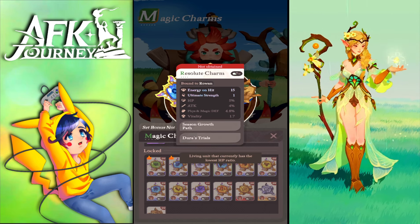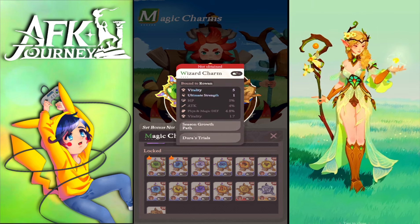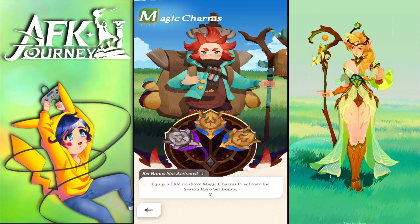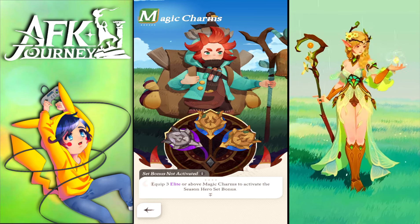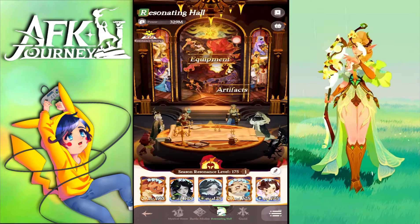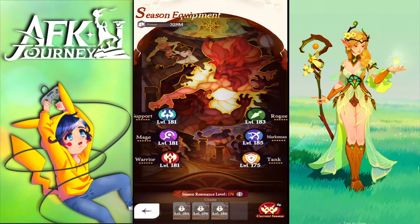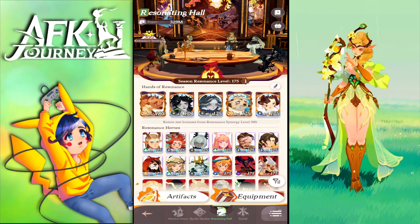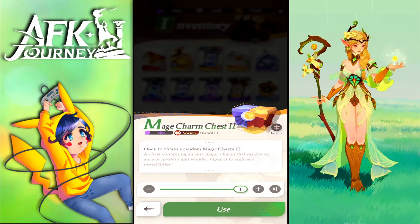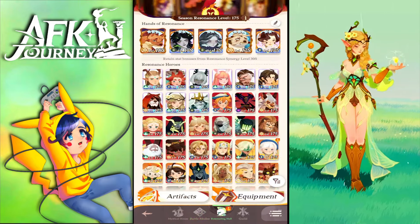I checked all options — nothing gives critical. I think once you get enough yellow dust from recycling to a specific level, you'll be able to click and upgrade charms, similar to how equipment has a Forge option underneath it. Let's pop another chest — we got one for Carolina and one for Cassidy.